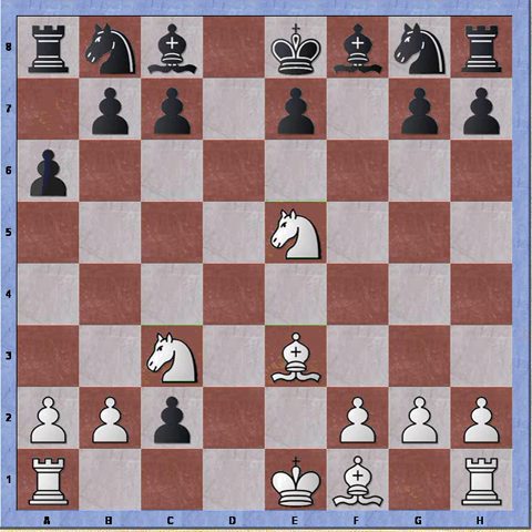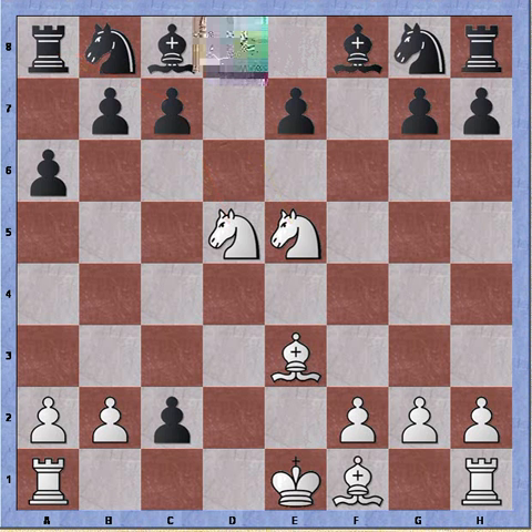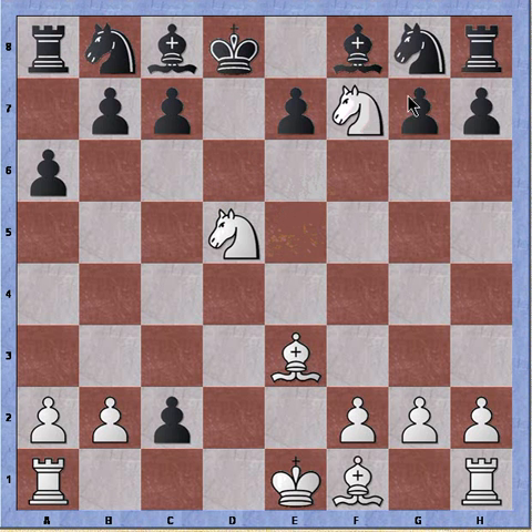Or if black plays a random move, white has attacking ideas like knight to d5 threatening a fork. And if king to d8, black walks into another fork. So there are plenty of attacking opportunities for white, and white has good knight compensation for the two pawns.